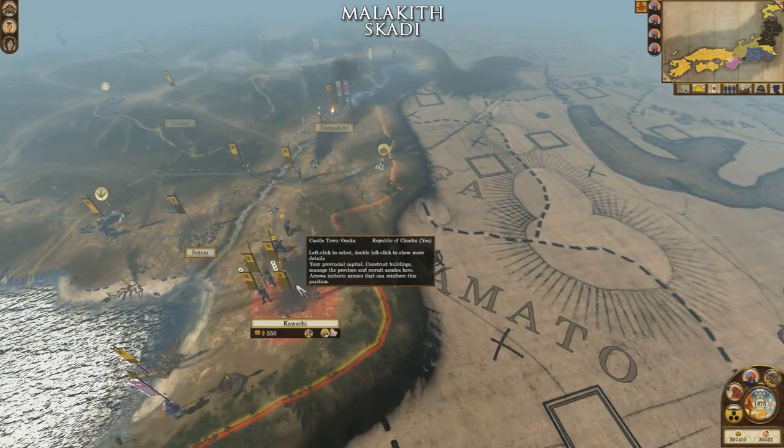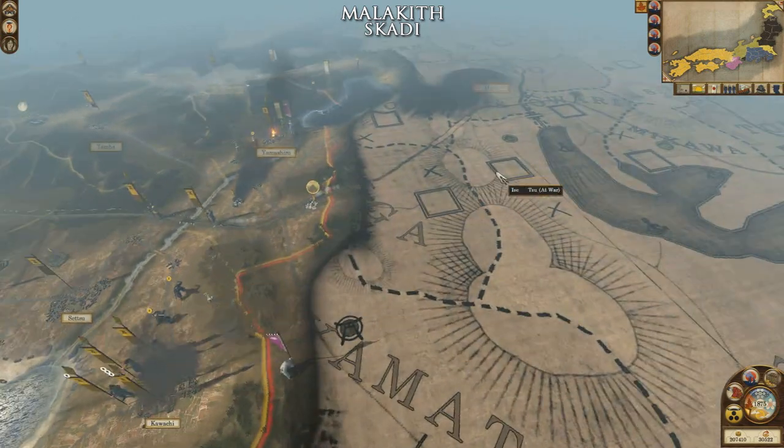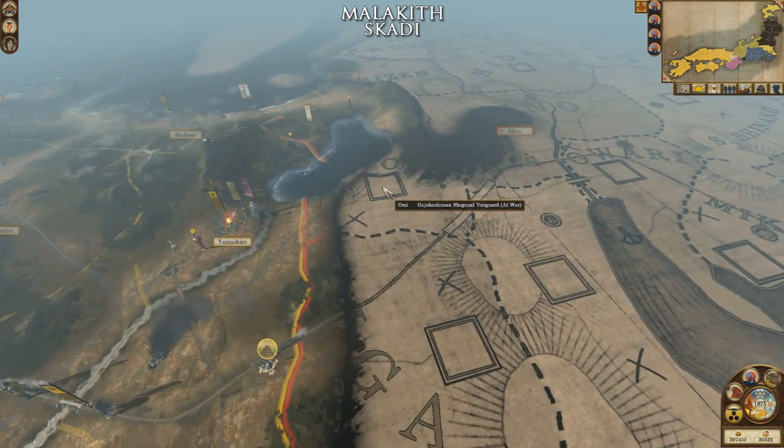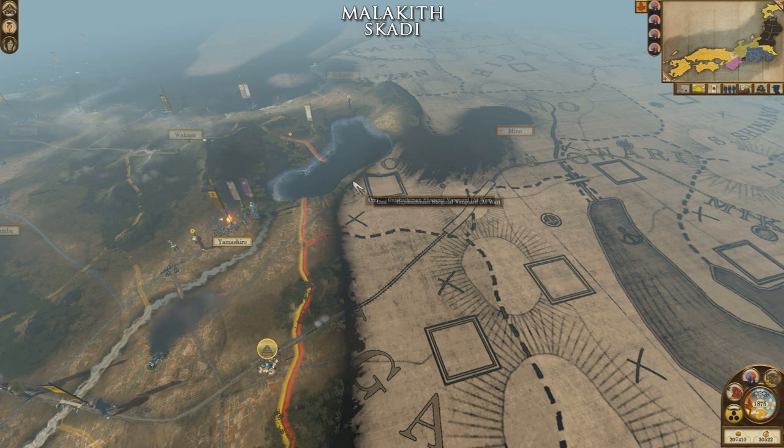The other two armies I'll be sending up this way towards Iga and Isi to form a barrier across here. And finally we'll try to get Omi, which gives us a two-wide defense perimeter.